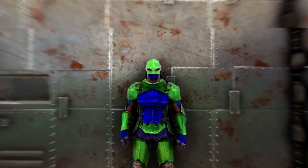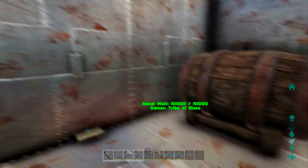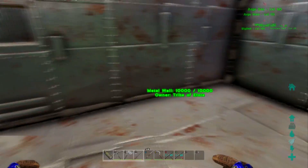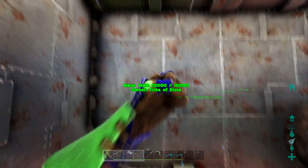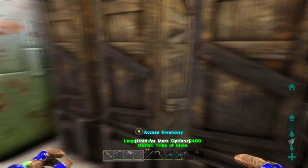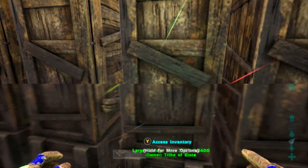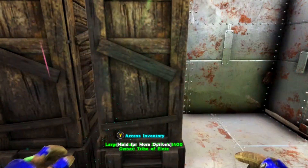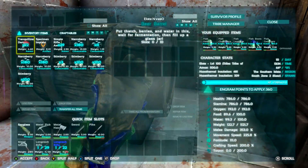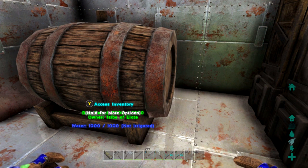Let me get out of this mode. You can see we got a beer barrel right in front of us — it's not irrigated because I didn't connect anything. This is a different little room next to our base. We have all these three chests full of water jars and a bunch of thatch, and this one has a bunch of berries. We're going to be making beer this episode.